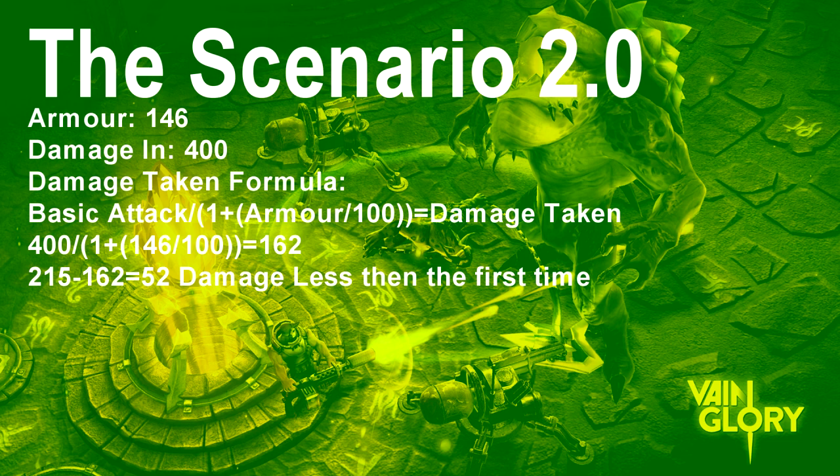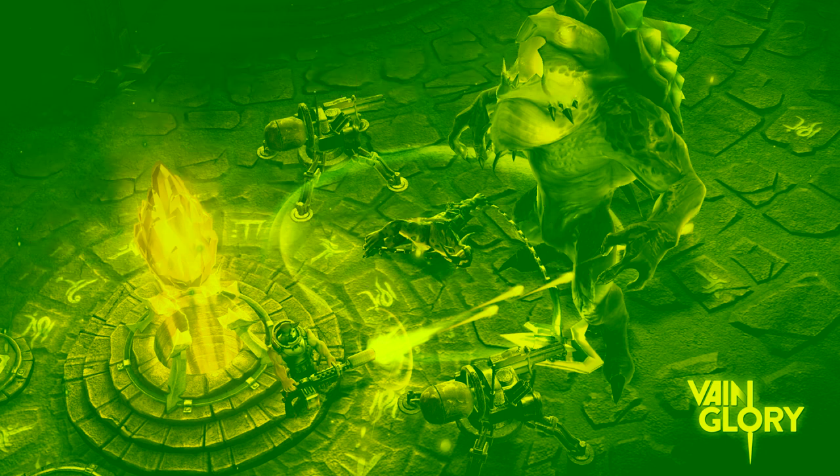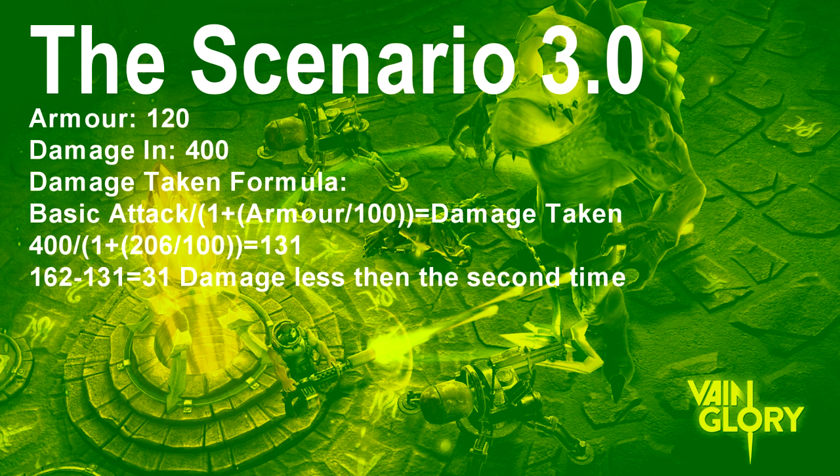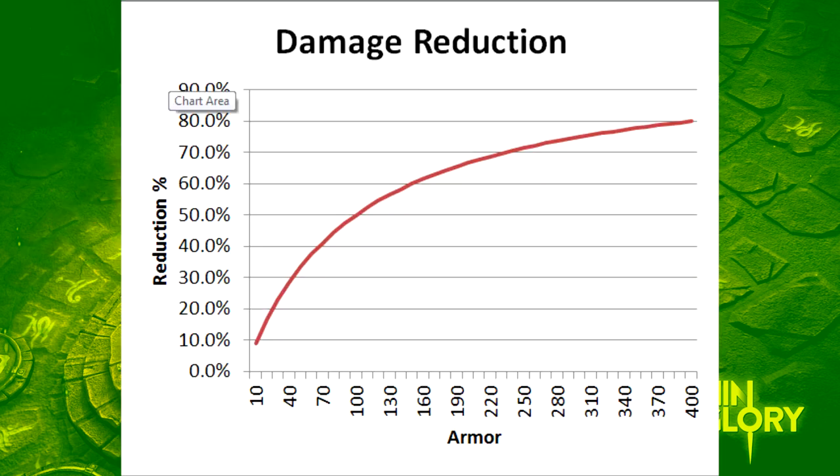But here's the key thing to understand: buying 60 armor doesn't actually reduce damage by 60. Now say you want even more armor, so you buy 120 additional armor, bringing your total to 206 (your base 86 plus 120). The calculation becomes: 400 ÷ (1 + 206/100) = 131 damage taken — which is only a reduction of 31 damage.